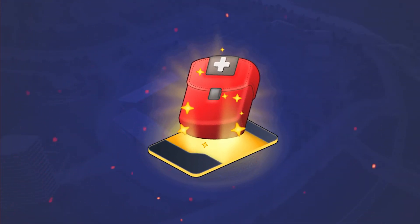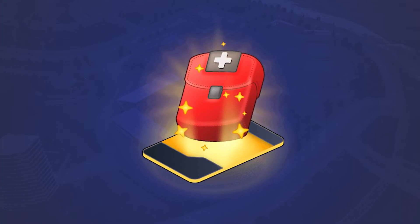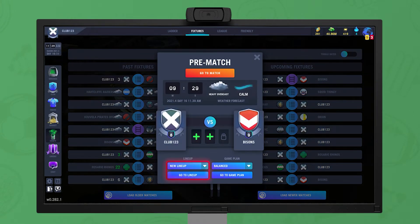Med packs remove the long-term effects from any injuries received in the match, but are not necessary to play. Once created, the fixture will appear in your fixtures list, allowing you to set a lineup, game plan, as well as play tactic cards.